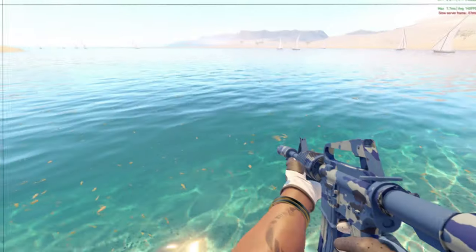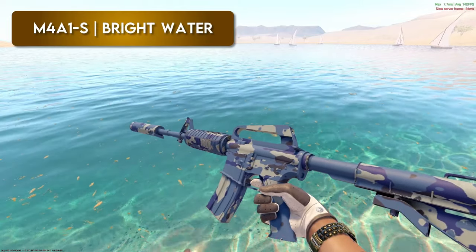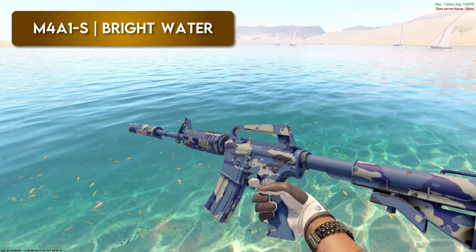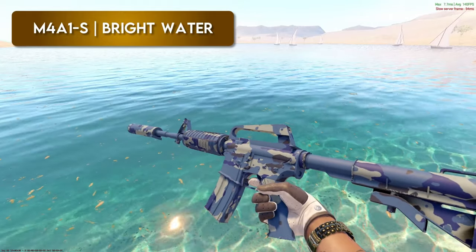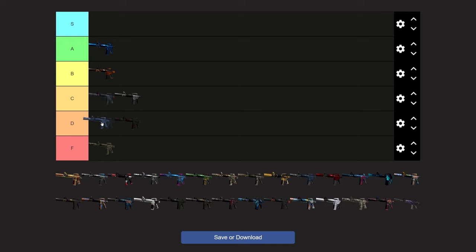Bright Water — it's pretty much just like the water version of Boreal Forest in my opinion, but I do think it's better because the blue is brighter and looks better than the green camo. I think it probably goes right above Blood Tiger for me. Yeah, that's exactly what I was going to say. I think it looks pretty clean. It's a nice blue skin for sure. That's a good spot for it.